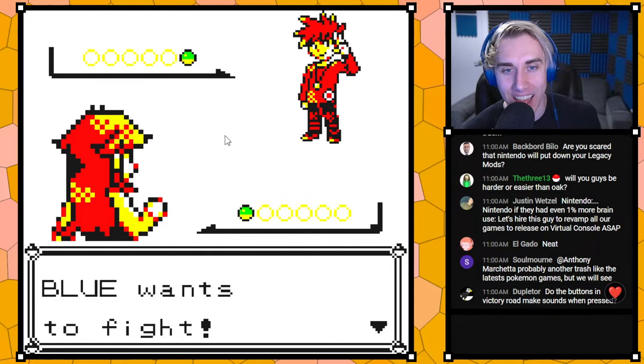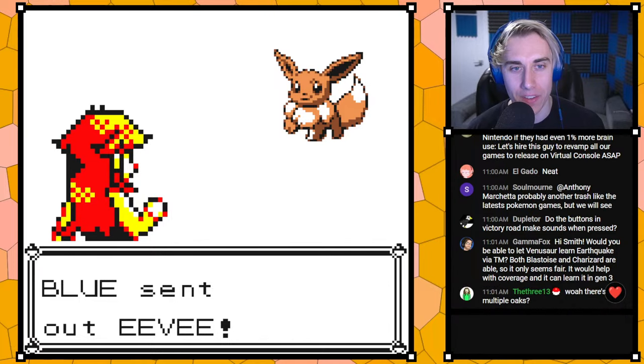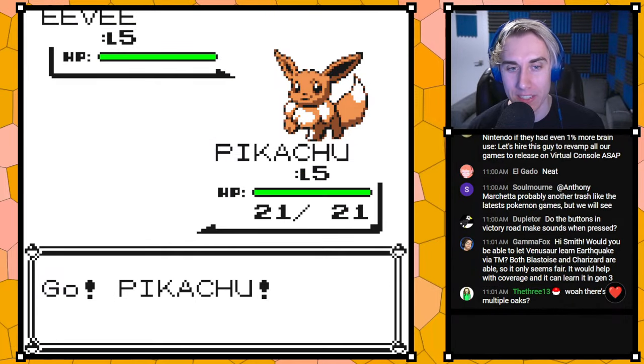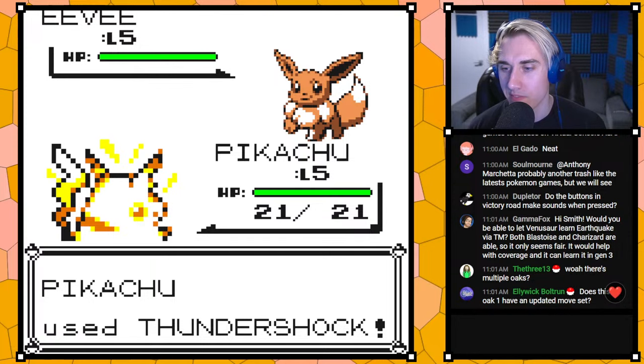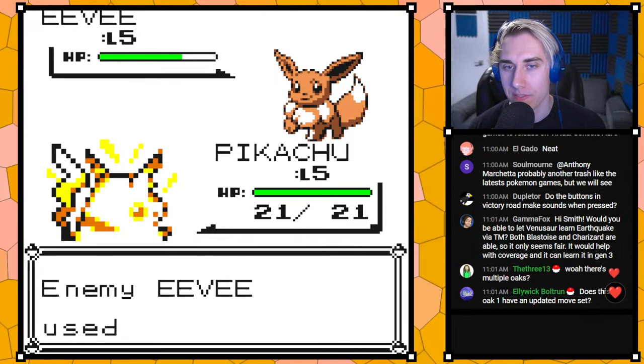We lost battle sound in this — it's been happening. Also, Oak 1 has been given a learnset. In the last stream we did fight Oak 1, and he didn't have his learnset so it was just the level-up moves.